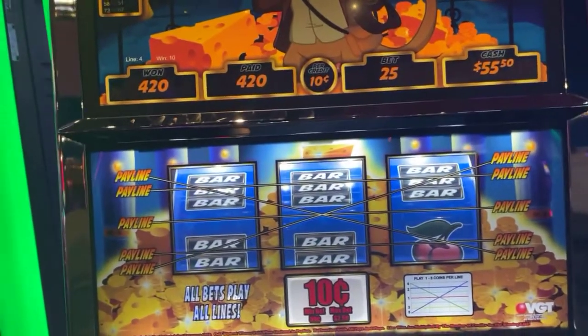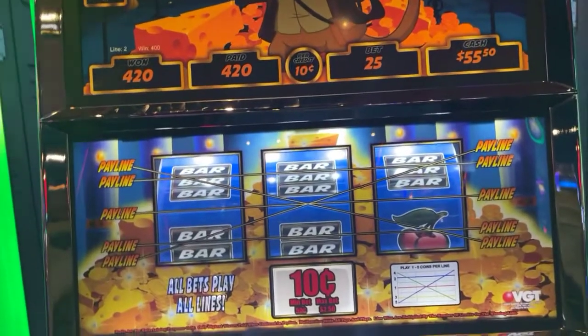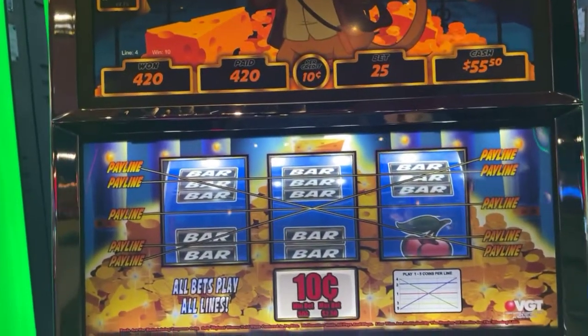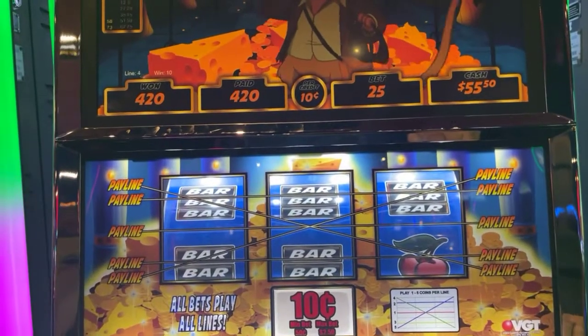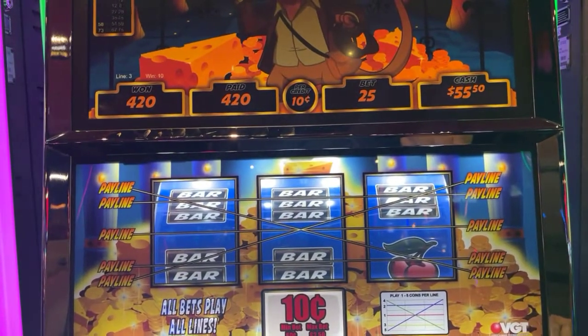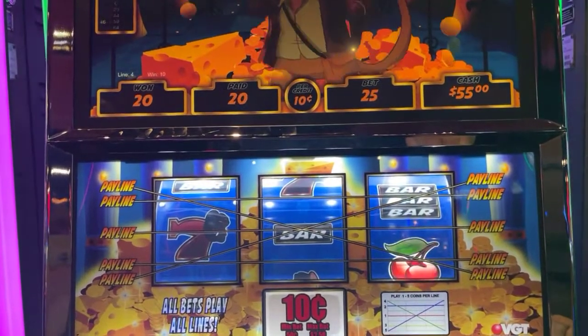All right, we're back live again. I'm playing the Jackpot Jones 10 cent. As you see, I just hit triple bars on it, so I think it may pay a little bit. So I thought I'd hop back on here and see if it's going to do any good. We're betting 10 cent and max bet of 25, which is $2.50. We'll see how long this lasts us here.